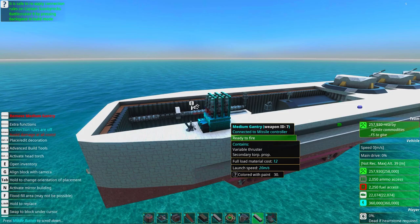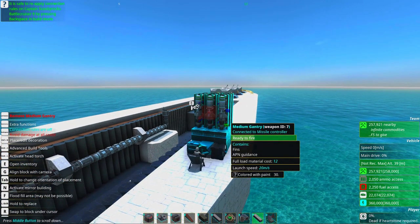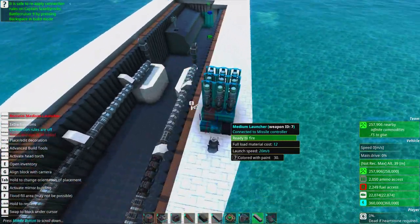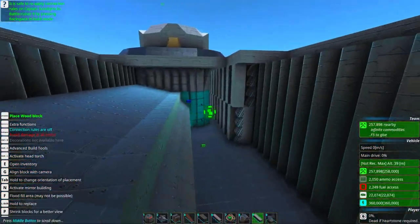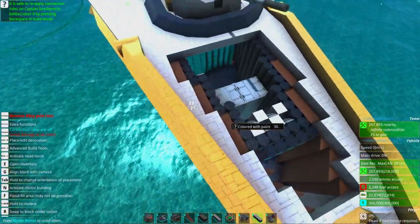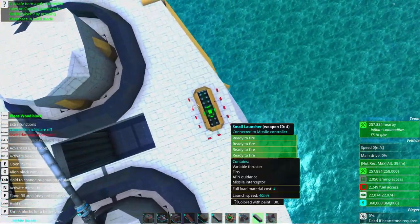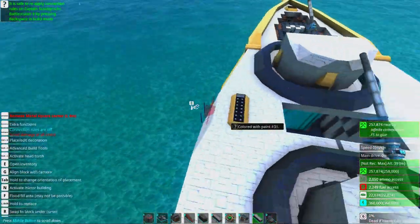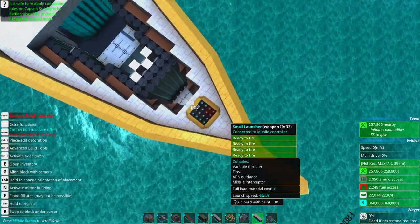I built this system for Scuba Rocks' ship, and actually added it to the super battle carrier we made for Admiral LCG Canyon as well, but it was originally built for this battle cruiser. The cool thing about it is it works in both air and water - it works everywhere. We also added some interior armor and they're set up to help with turning as well.